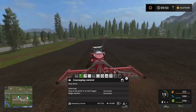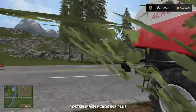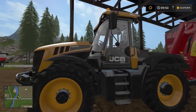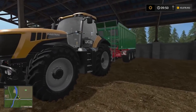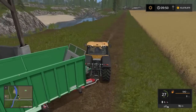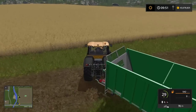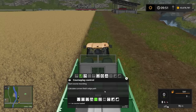Now let's look at using more than two machines, which is a bit more complex but more fun. Here I have field number 20 on Goldcrest Valley ready for harvest. I have three combine harvesters ready, an overloader tractor to chase the combines on the field, and a tractor ready to drive grain back to the farm. Let's set up courses for this. First let's set up the grain carting course. We're going to position this tractor on the edge of the field.